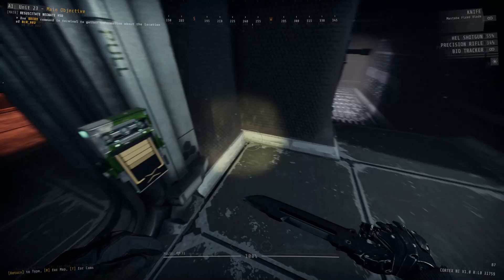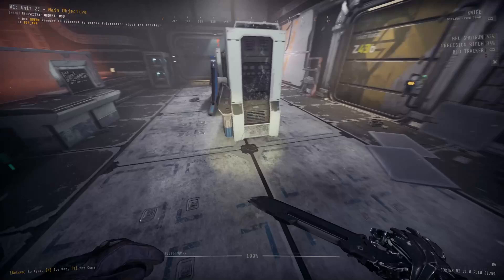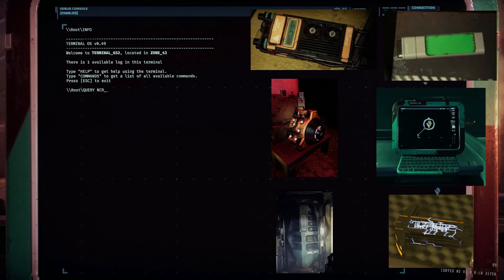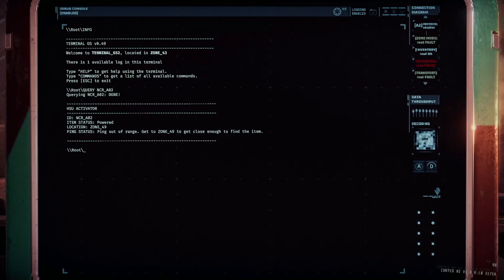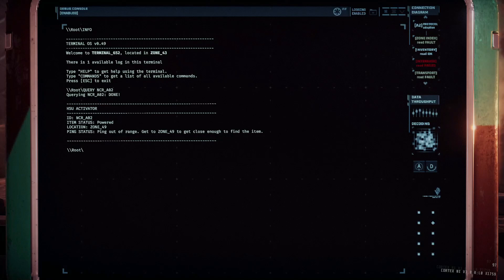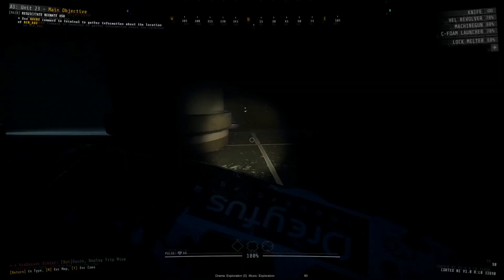The query command is used to find the location of a specified item, or just general information about it depending on exactly what type of item it is that you queried. There are three categories of items. The first being important items — things like power cells, key cards, fog turbines, specific terminals, HSUs, or anything else needed to progress with the main objective. For example, if you need to find a specific HSU, you can go to any terminal, type in query, put a space, and then the name of the item, and it will tell you exactly which zone it's located in.